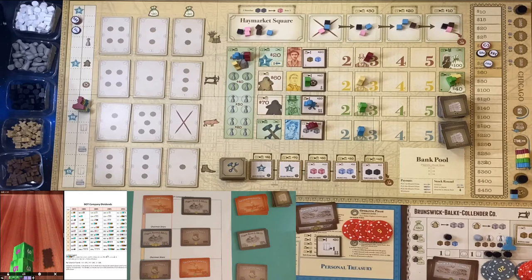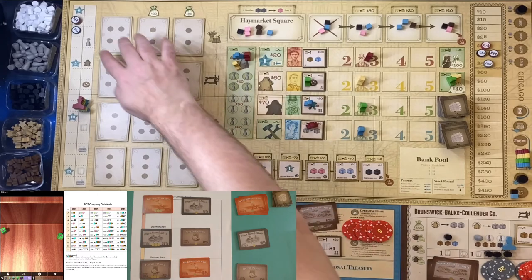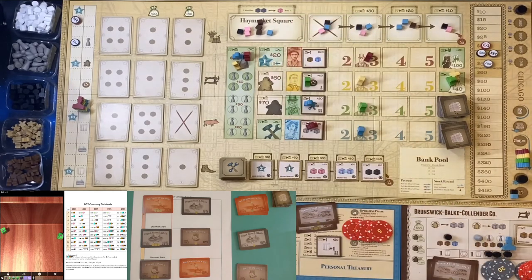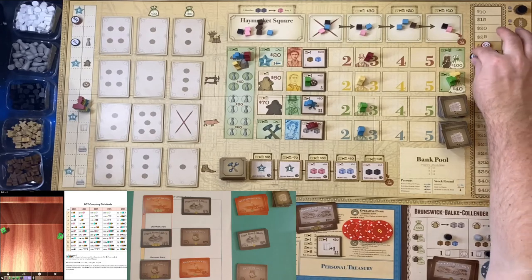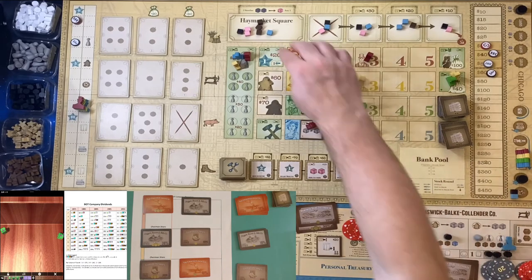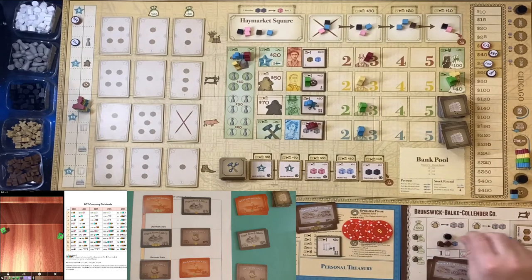Starting in appeal order with Florsham — rolling two d6s — we get a six, which is $100, a share price increase, and a brown cube. The brown cube goes into Haymarket. I don't own any Florsham shares so no dividend to me, but for the stock bump: Florsham is at $40 with a double result so they take a two-step jump, going from $40 to $60.